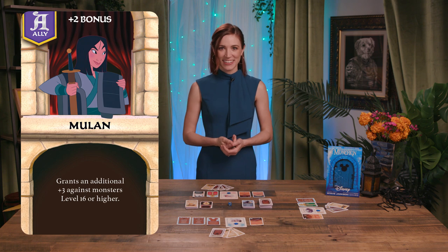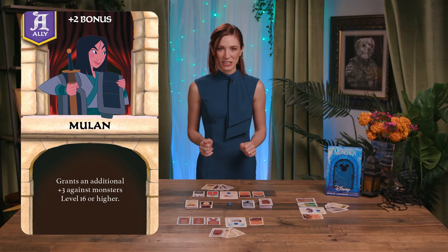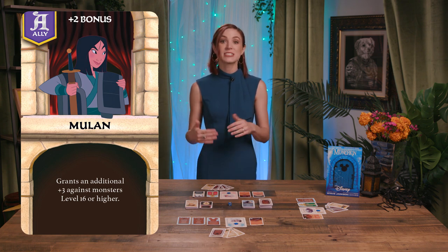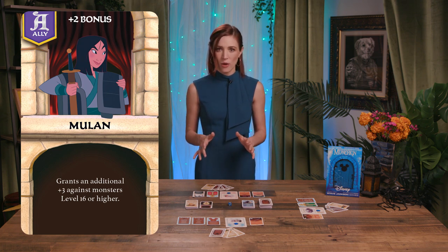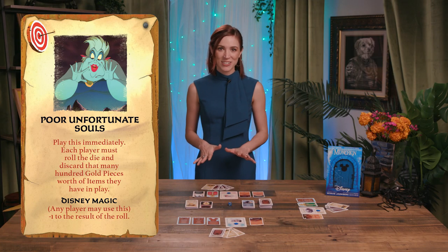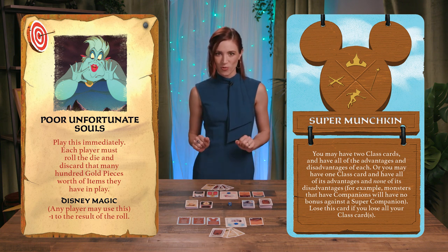An ally card: each player can have one active ally accompany their character in the game. Allies provide ongoing benefits and abilities. If a player ever wishes to play a new ally, they must discard their current one. Allies can also help players run away from combat. Other cards, including monster enhancers and super munchkin cards, alter the gameplay rules in fun and dangerous ways. Follow the card's instructions when revealed.